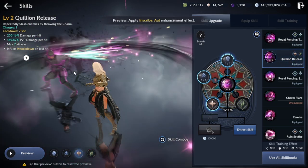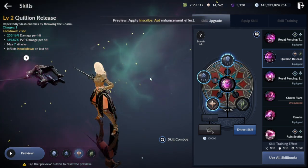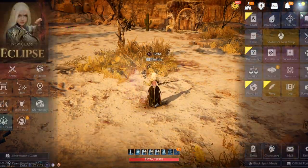Second skill: Krillian Release. The damage is average but has branches. Has knockdown on hit but has no immunities. One cool thing about that skill is that it has no cast time, so you can cast the skill and then cast another skill straight away.